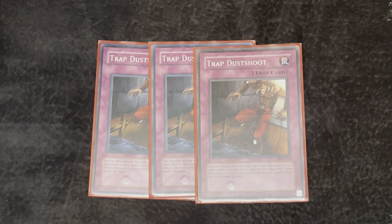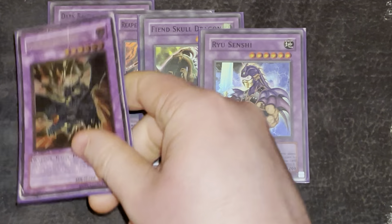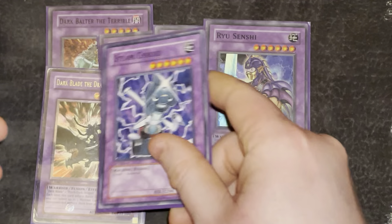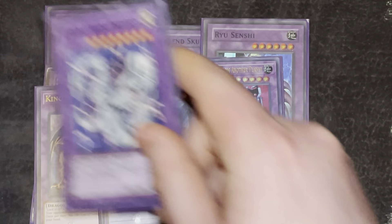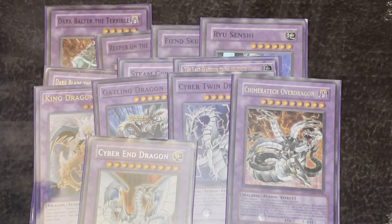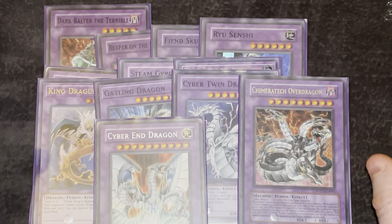I forgot to lay out my extra deck, but I'll still show you it because Metamorphosis was still around, so you might want to play Metamorphosis in your build. These are the standard extra deck monsters — I'm not going to go in depth on them since my build doesn't play any Metamorphosis, but just in case you do, these are typically your targets. Cyber Dragons, of course, if you play a Cyber Dragon engine with Future Fusion or Overload Fusion, these are good targets for that.